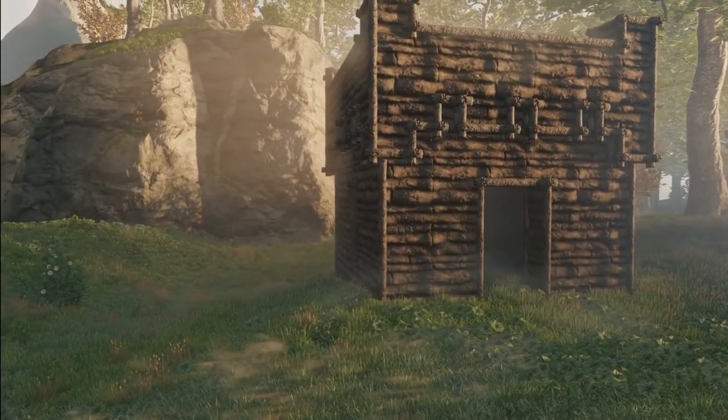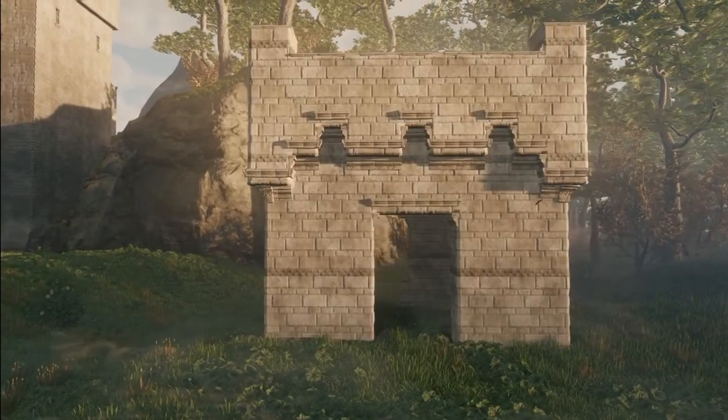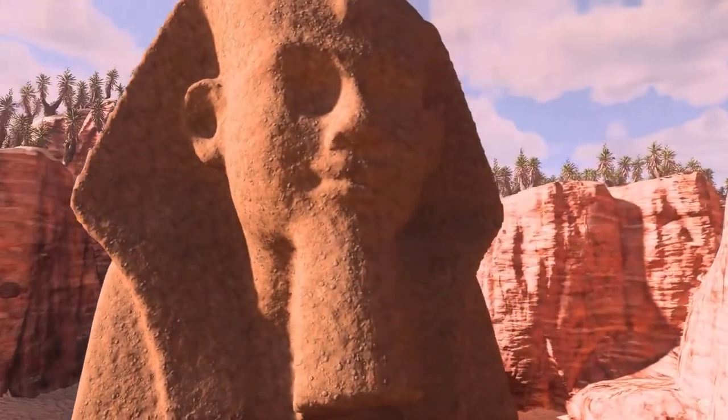In terms of materials, we have plenty of different variety to satisfy your needs and the way you want to make your dream builds look. The world of Enshadow is fully voxel based, which means you have a lot of creative control to create any kind of building and even shape the terrain to your liking.